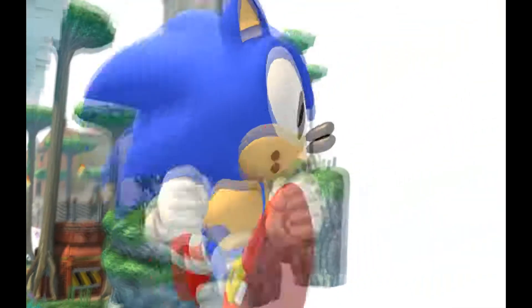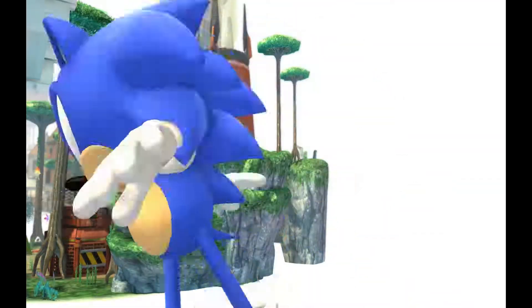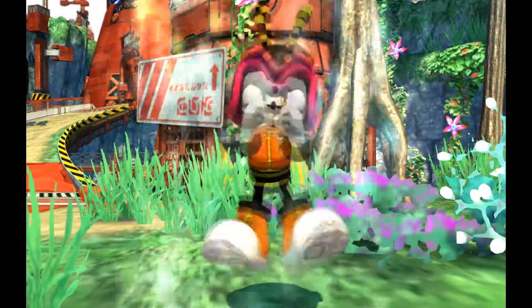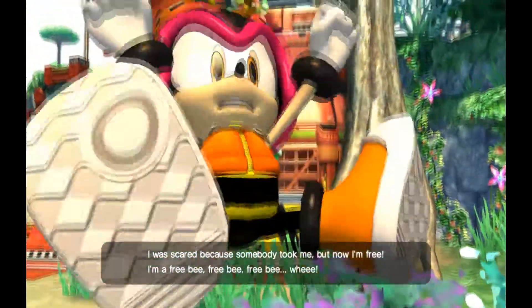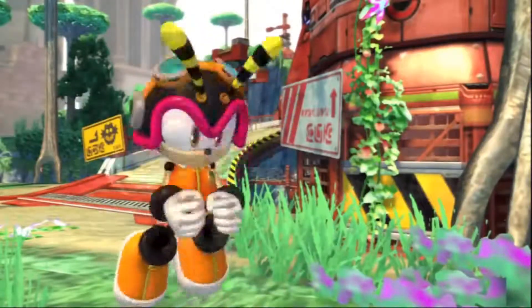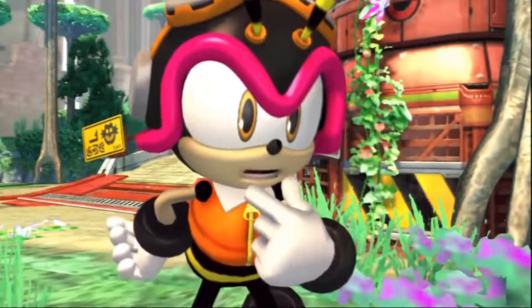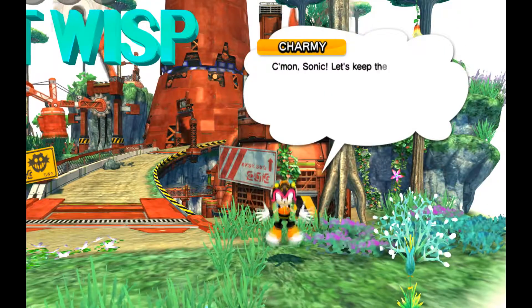This is basically just them saying, 'Look at how much cooler Modern Sonic is than Classic Sonic.' Which is good, but also kind of misses the point of having Classic Sonic mute in the first place. Charmy's being annoying as usual — Classic Sonic was scared because someone took him, but now he's free! And he doesn't even say anything to them. He's made an idiot of once again. Classic Sonic isn't nearly as annoyed by Charmy because he's closer to his age, I guess.